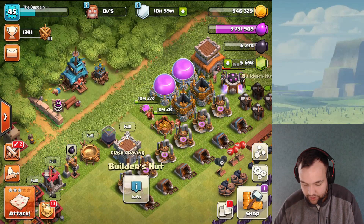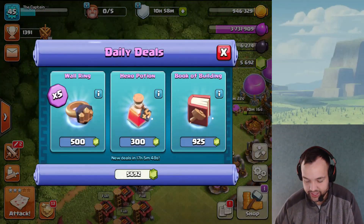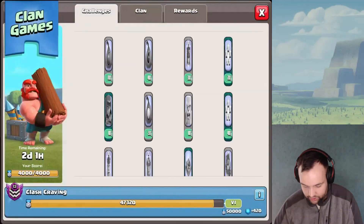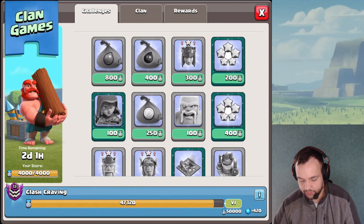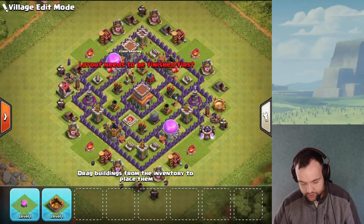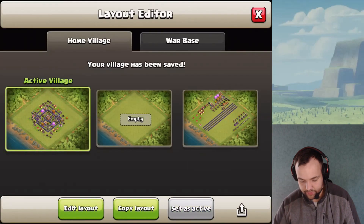I'll be farming a little bit. Also — we've got the trader now, which I love! We're probably only going to spend gems on builder potions right now. We also almost finished clan games — only 3,000 points remaining with two days left, so that's going to be very easy to finish. Things are going very well.